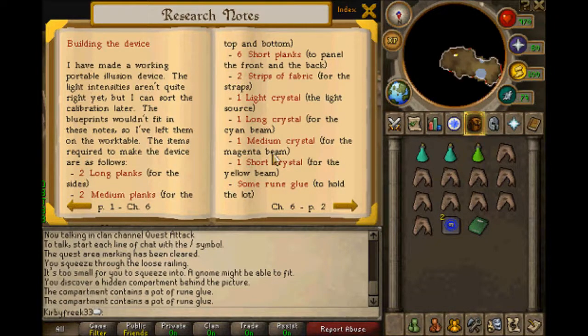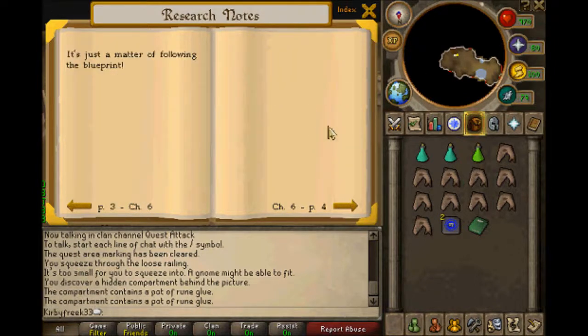Building the device. I have made a walking portable illusion device. The light intensities aren't quite right yet, but I can sort the calibration later. The blueprints wouldn't fit in these notes, so I've left them on the work table. The items required to make the device are as follows: two long planks for the sides, two medium planks for the top and bottom, six short planks to panel the front and back, two strips of fabric for the straps, one light crystal as the light source, one long crystal for the cyan beam, one medium crystal for the magenta beam, one short crystal for the yellow beam, and some rune glue to hold the lot. It's just a matter of following the blueprint.